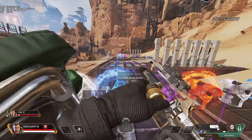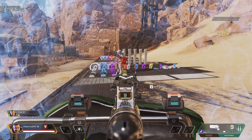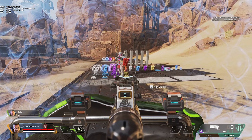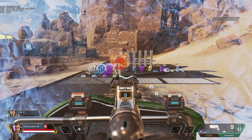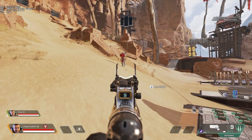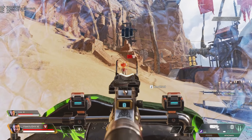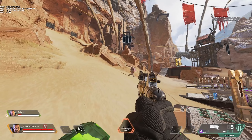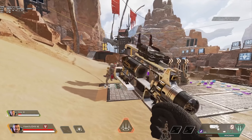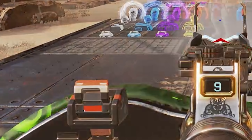In addition to the passive ability Fortified, which means you take 15% less damage from every attack and can't be slowed by gunfire, Gibraltar's passive Gun Shield activates a gun shield when you aim down sights. This shield has 50 health points and protects Gibraltar's upper body from incoming damage, while at the same time letting him shoot out from it. Because it only covers your upper body, you can still get headshot or have your legs shot out from under you when holding the shield up. You can make it harder to hit you by crouching and limiting how much you're exposing yourself, or standing behind cover and just showing your head.